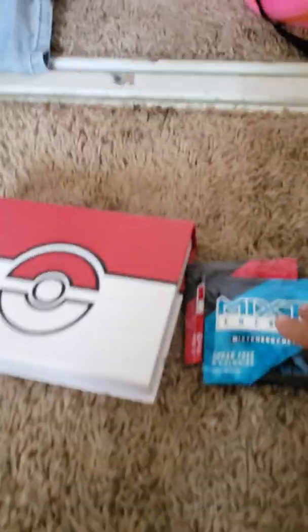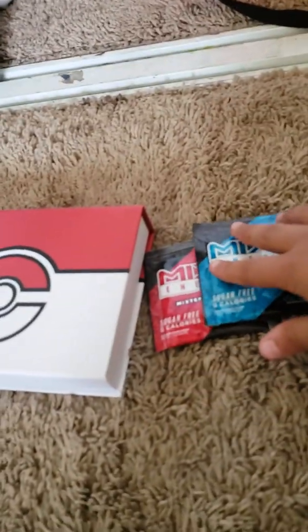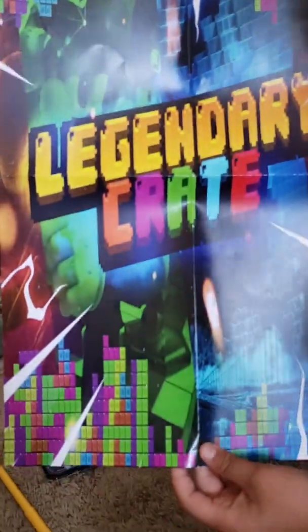A mixed energy packet — this one's blue. Which flavor is that one? Blue raspberry. Pretty nice. Looks like we're going down to the last two things or so. She got the poster, which I'm actually kind of excited for because it looks pretty nice. Legendary crate.